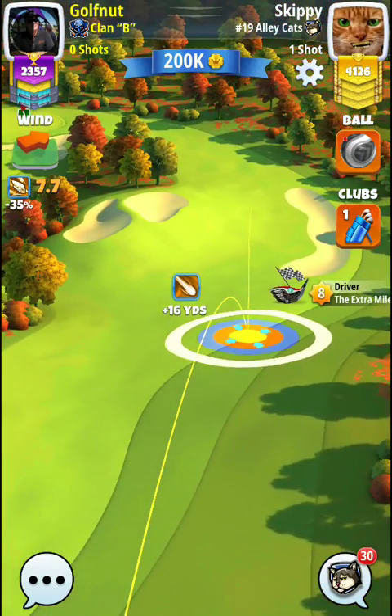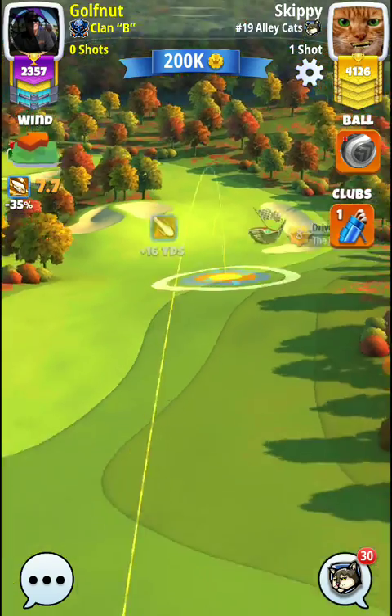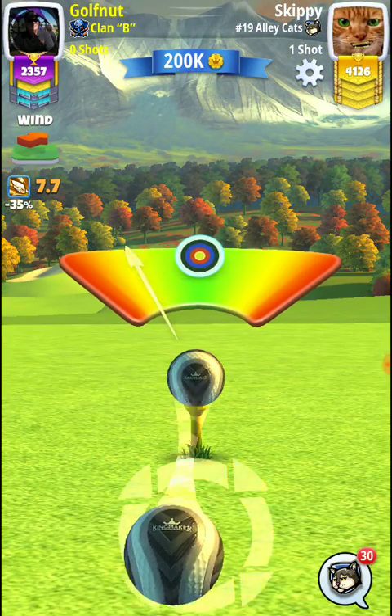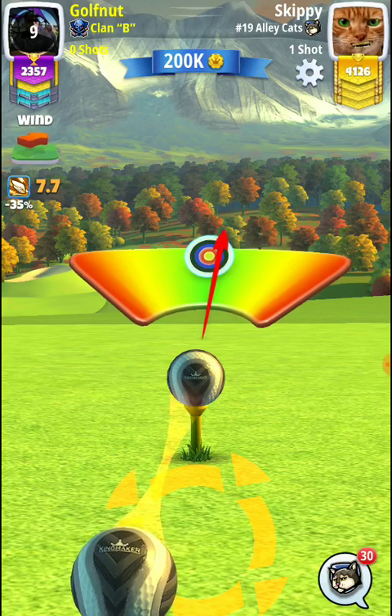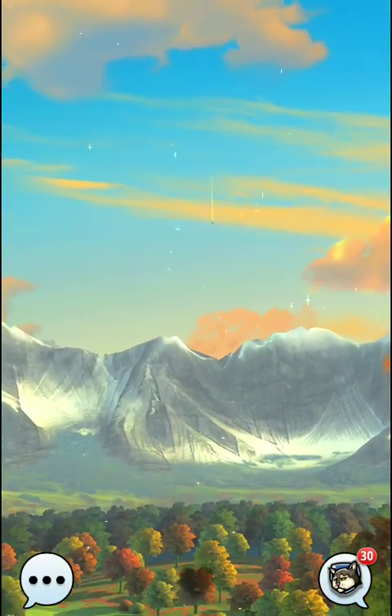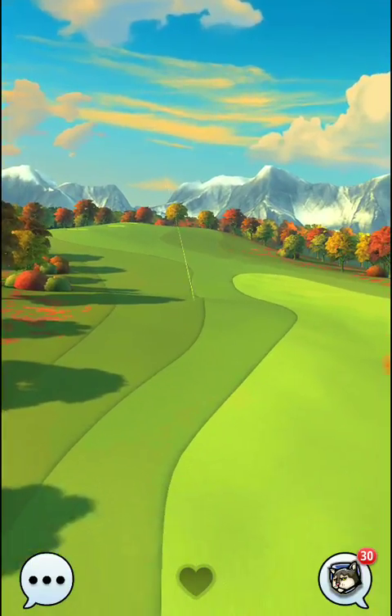Next shot is with Nirvana. Looks like the wind is going to be about two o'clock, about eleven miles an hour. We just want to get it on the green and get it close for our birdie, but let's see what a full backspin shot can do to get close.